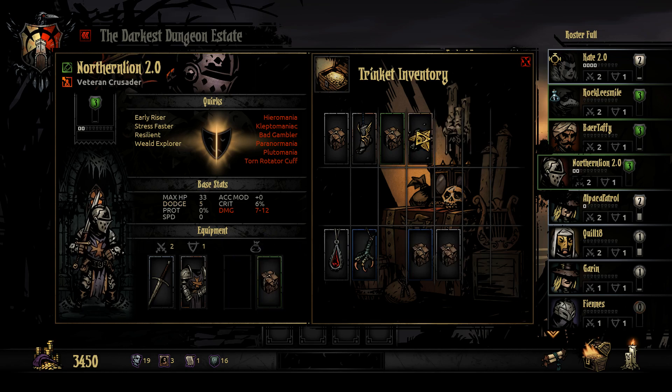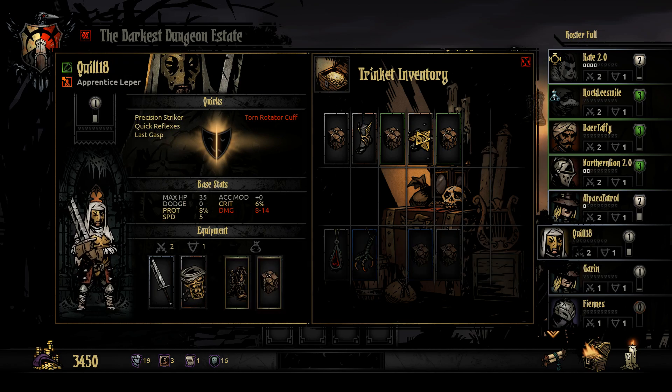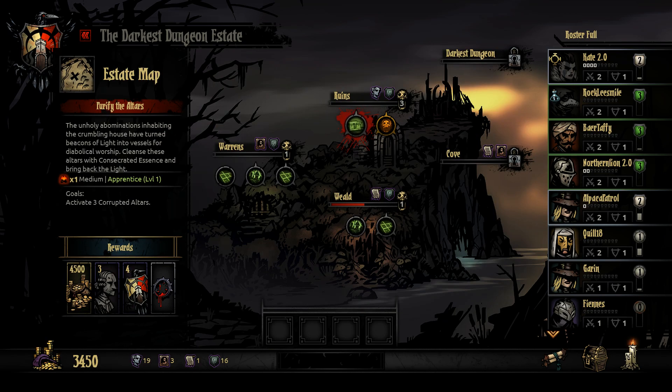I have two items. Alpaca patrol — he can keep that. Quill will deposit his items but he is gonna come out on this mission. This is gonna be our B team mission — you're familiar with the B team. We're gonna go to the ruins just because the ruins are safe. Oh but you can see what you get here — how did I not realize that?